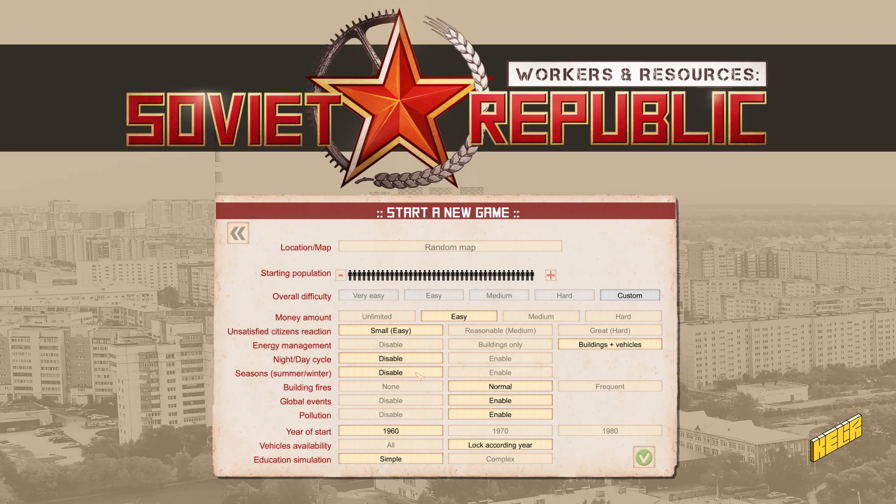Price fluctuations did happen when I was playing, though it didn't impact me much. Pollution is going to be enabled. We want to start in 1960, and vehicle availability is locked according to year — so vehicles of that era will be available and not others. Education simulation is going to be simple; the only difference I found with complex is that basic education is not given automatically — you have to build kindergartens.